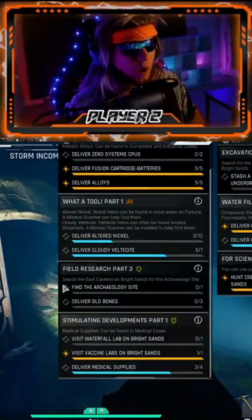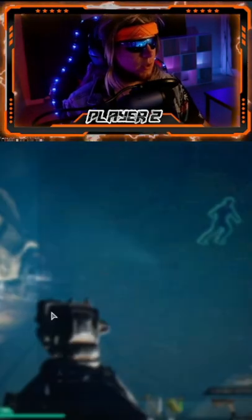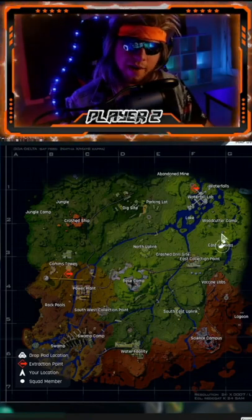If you are on the quest Fueled Research Part 3 — find the archaeological site, deliver the old bones — you're going to want to head straight to the eastern caverns, which you're going to find right up here, right underneath the woodcutter's camp.